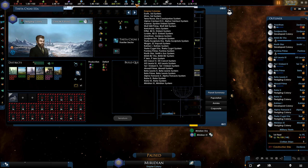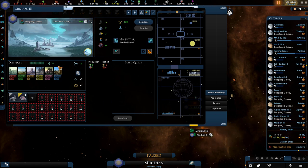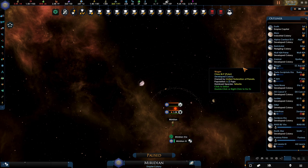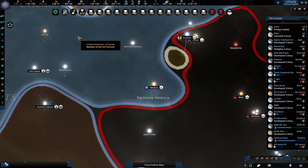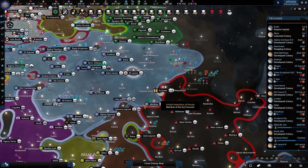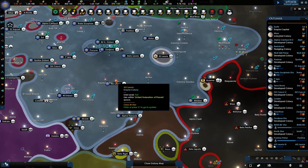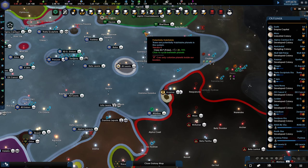We do have to set up the sector management because it is going to be extremely difficult to manage 30 planets, and this number will keep counting up. Setting all of the planets up in terms we like is going to be annoying as well. Let us save. We got rid of a few buildings which will probably affect our energy — we're going negative. We do need to make sure we start colonizing — we've got three planets ready to be colonized inside our borders.